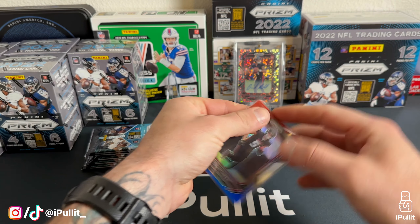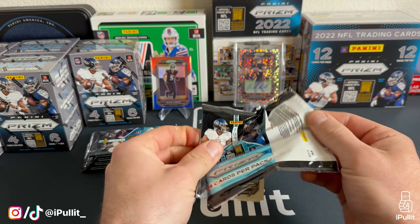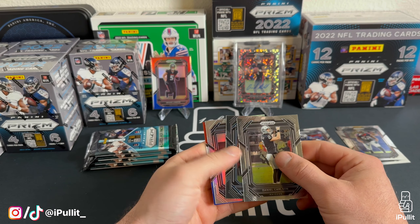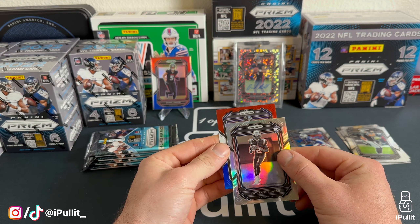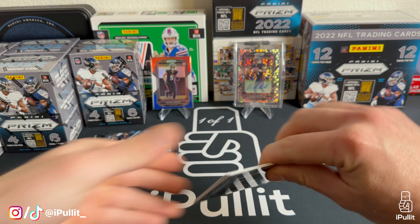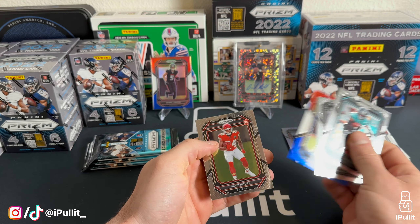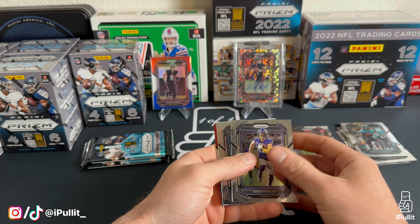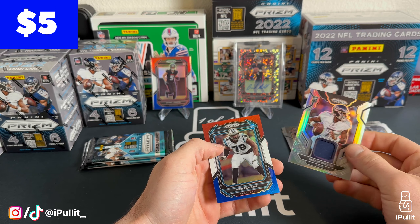First pack of a Prism Walmart exclusive blaster — I'm going to have a red, white, and blue of Drake London — all right, good start — and Kair Elam rookie. We're going to display Drake London there for now. Let's hope we can pull a pretty parallel. Here's our silver: Taekwondo Thornton, that's going to be the silver rookie variation, and a red of Rashad Bateman. Another red, white, and blue: Rashad Slater and Skymore.